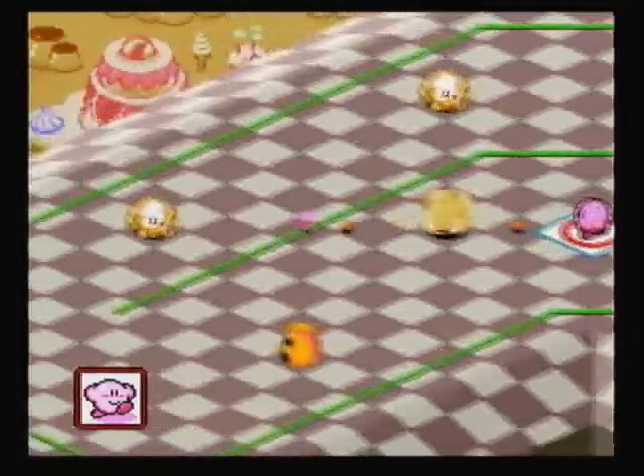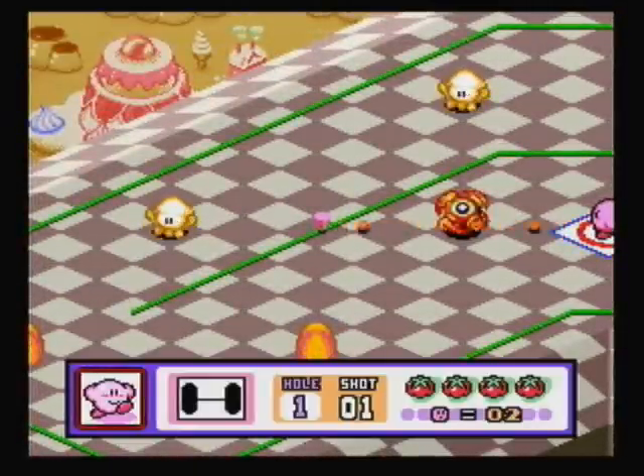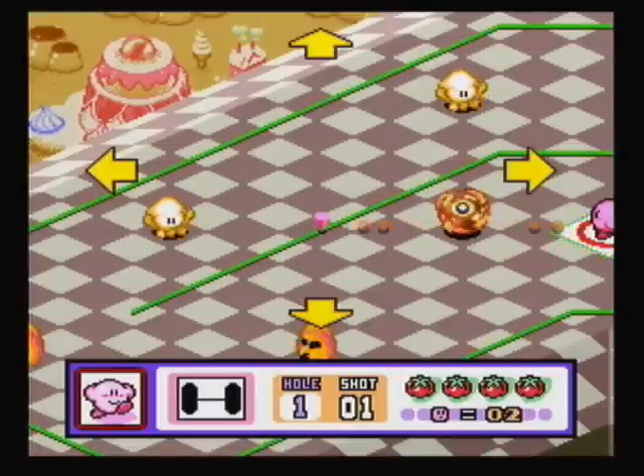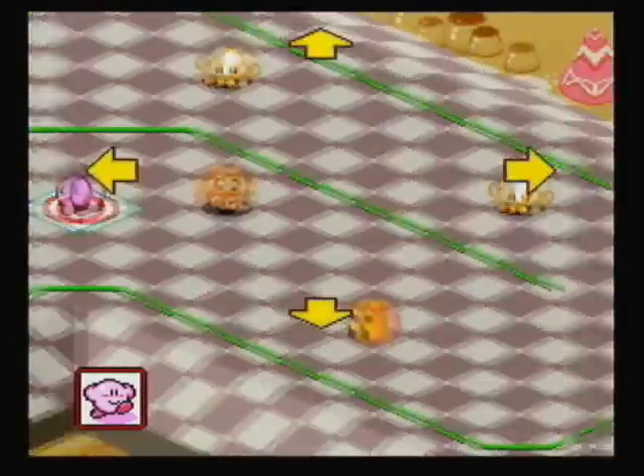Whenever you use the Fireball power-up, you'll get a huge burst of speed. It's kind of like another full-powered shot after taking a full-powered shot. So the Fireball power-up is actually pretty good, and we can actually use that to get a hole-in-one here.